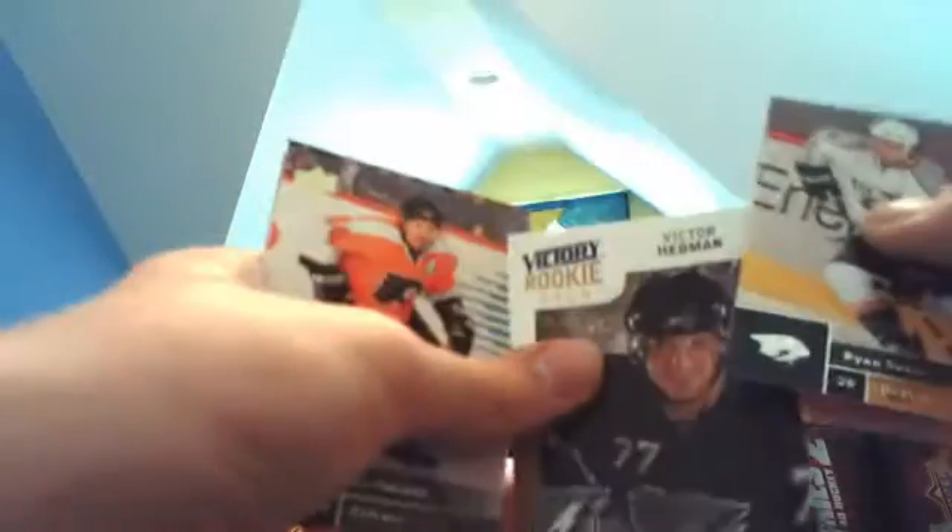Here's the other Young Gun — this one's pretty nice. Cody Franson. Still got a couple packs left, hopefully a bonus. Another victory rookie — oh, that one's nice! Victory Gold rookie of Victor Hedman. That's one of the best cards we've got so far. Apparently this came along in one of the last few packs — checklist of Evgeni Malkin. So I pulled a pretty nice Victory Gold in this one. A Tavares one would sell for a lot, I saw.